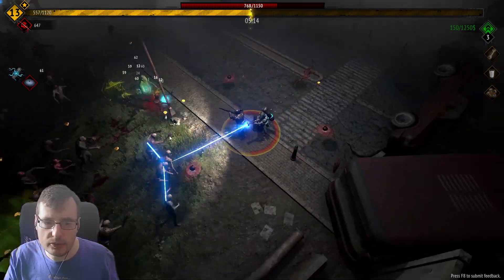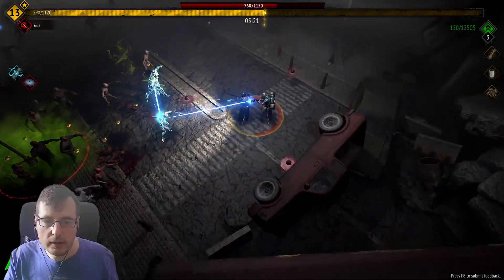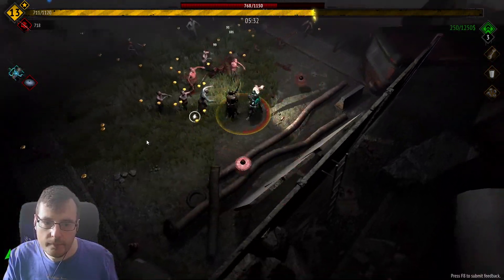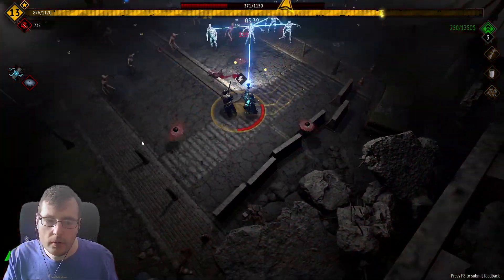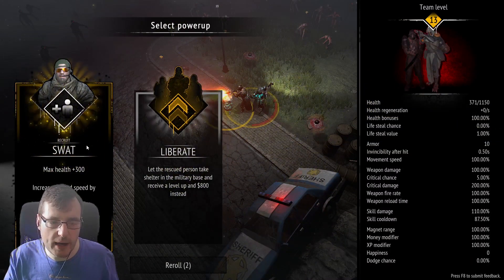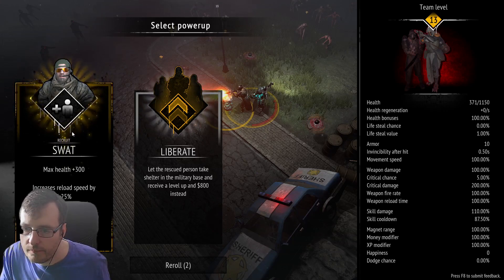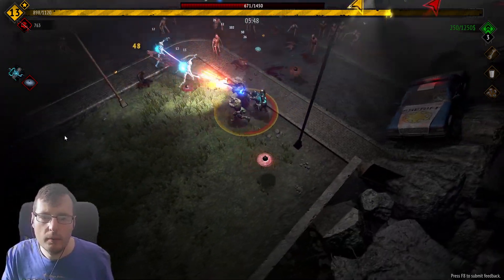I kind of want to go towards the survivor, not away from the survivor. Son of a bitch - kill frenzy! There he is. We get the SWAT - maximum health 300, reload increased. I don't think we've got any modifiers on reload yet, but now we have.